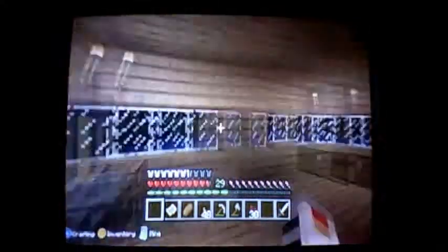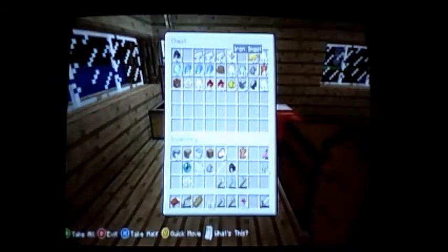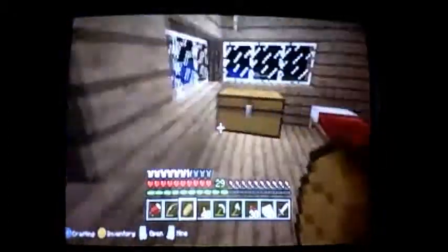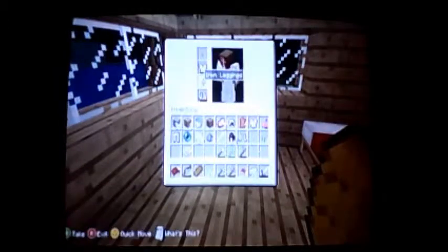My helmet's gone — I only just noticed that. More armor for me, then. Make a run to the house. I need to get your bed done. I'll make myself some new armor. It takes 24 pieces just to make yourself some iron armor.